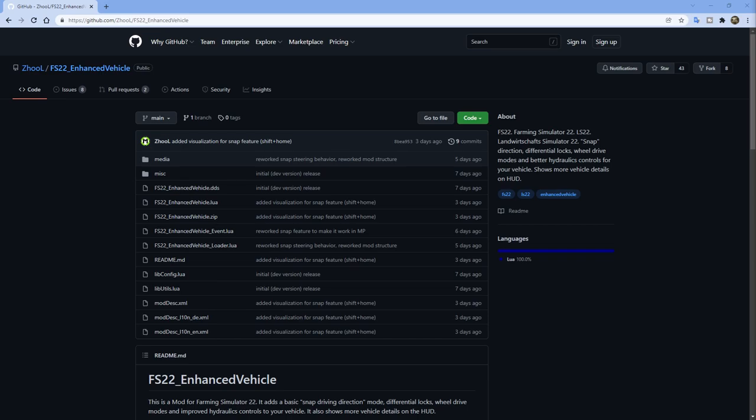Let me show you how to do that real quick. You go over to github.com/Zul/FS22-enhanced-vehicle. You can see this was updated three days ago. This is a work in progress — not a full release, it's beta.